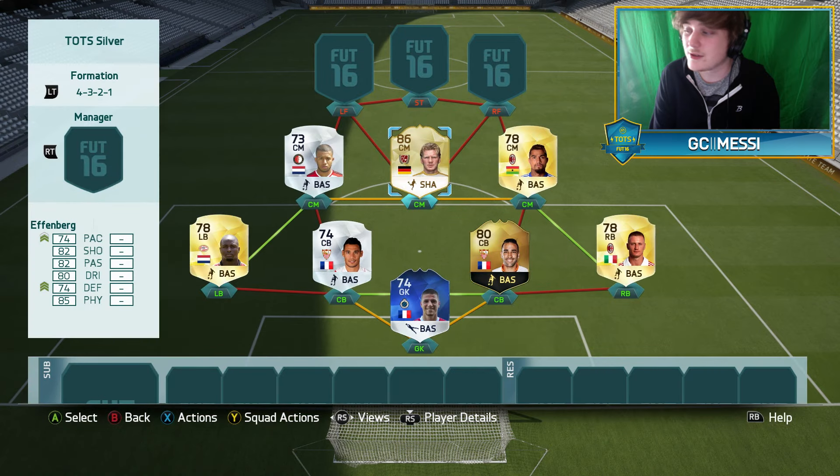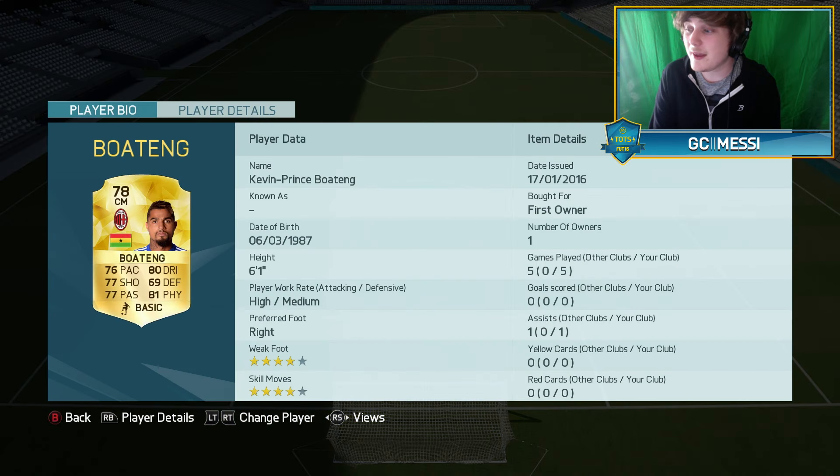The third midfielder is KP Boateng, who transferred back to AC Milan a few months ago. He's 6'1", has 4-star skill moves and 4-star weak foot, and is the more attacking player of the three. I only got one assist in five games from him, so the stats weren't fantastic, but in-game he did do very well for me.